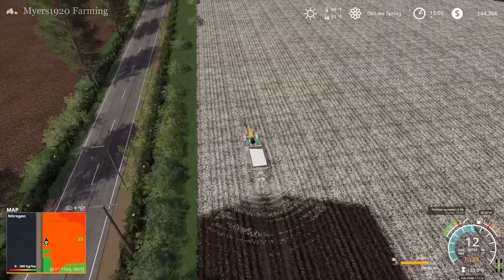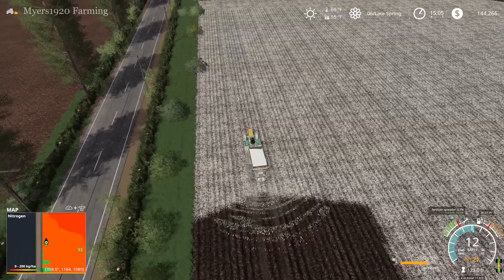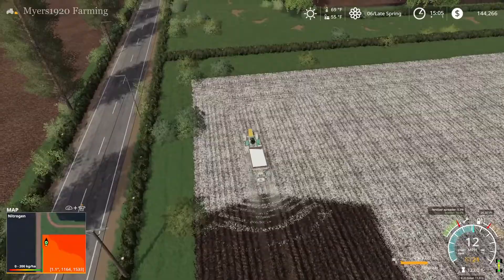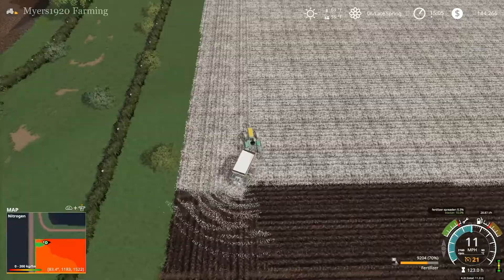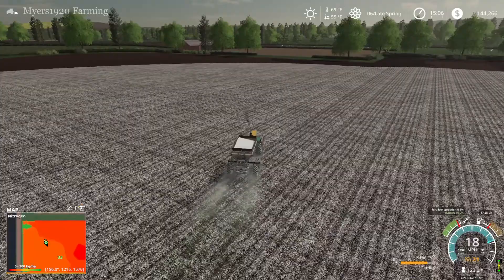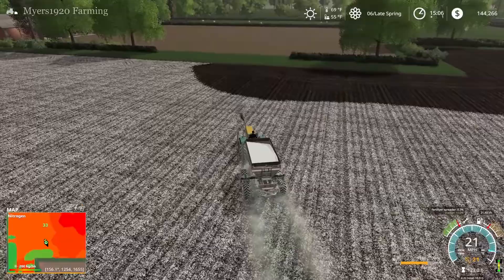Through here I never even painted in the grass, but it's still kind of registering as if I did. As you can see on the map, it's not registering that nitrogen is being applied, which is pretty frustrating. Some of the spots aren't even registering that the spreader is on the field. So we'll just use the fertilizer from the planter for those spots.